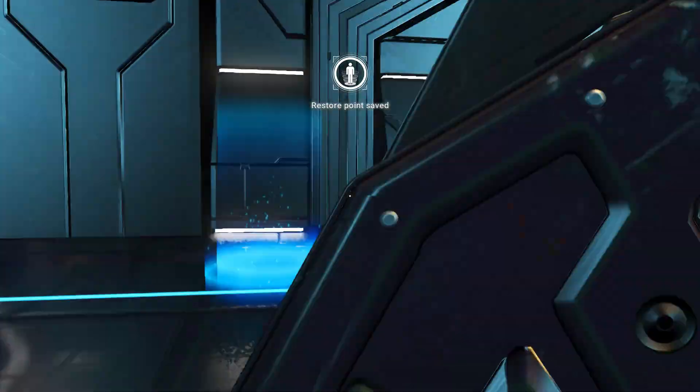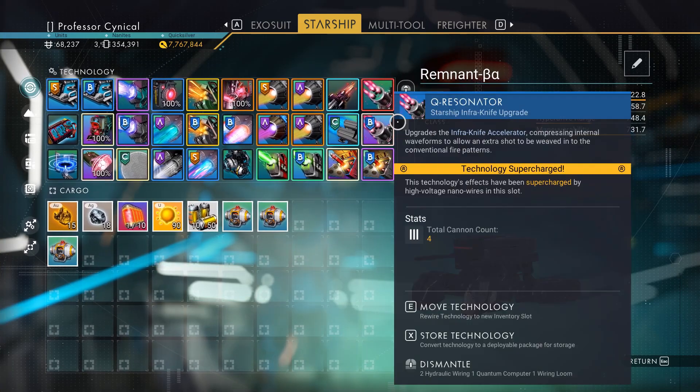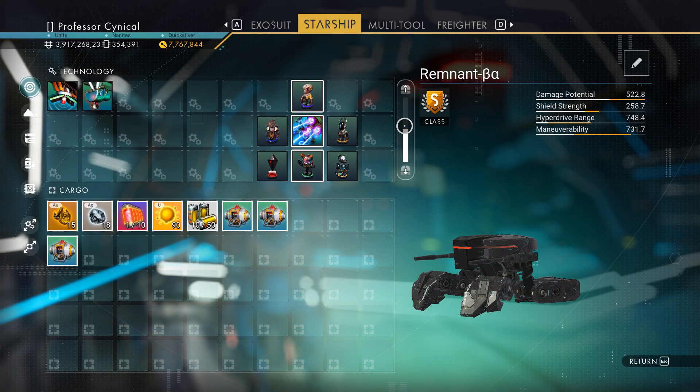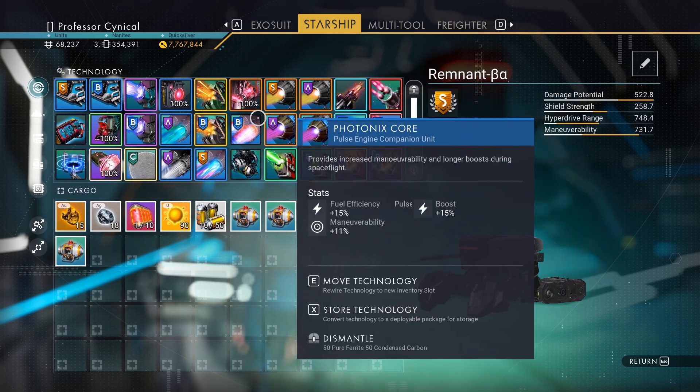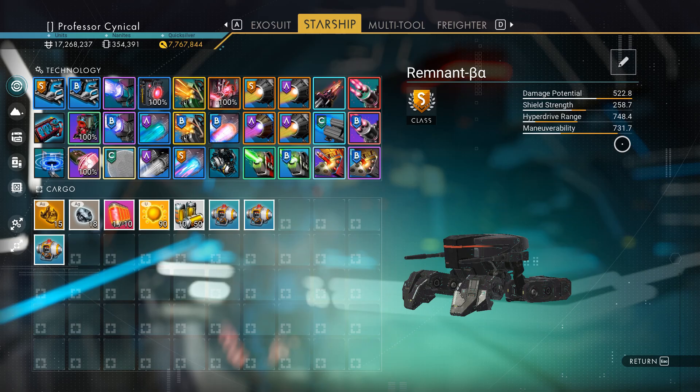All technology is now installed and organized. As you can see, all normal sentinel technology exists — there's nothing else in there yet that would make it god tier. This is just baseline a sentinel ship.